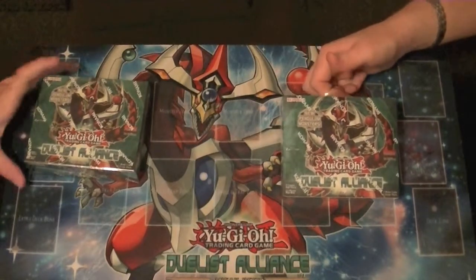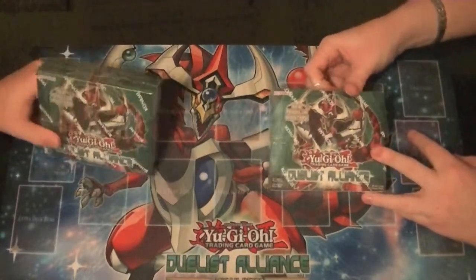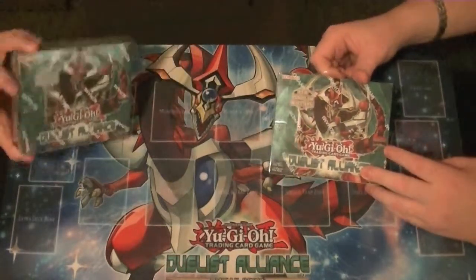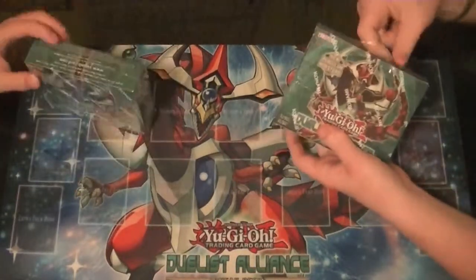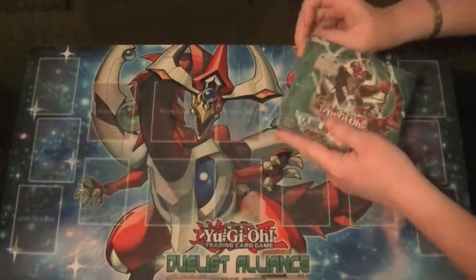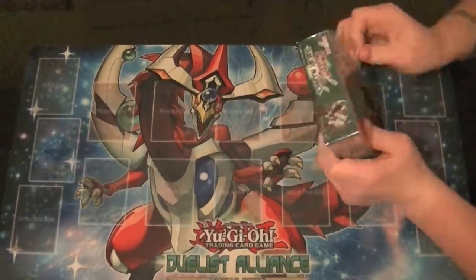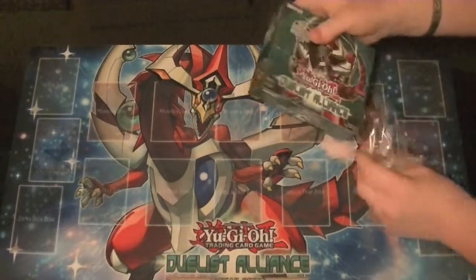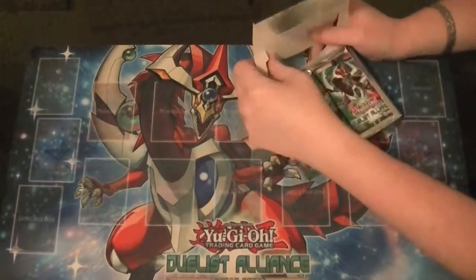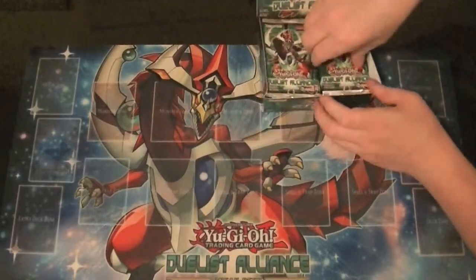Hello ladies and gentlemen, boys and girls, children of all ages. This is Supreme Dragon and Hidden Assassin Pete, over here, as Hidden Dragon. Welcome to Part 3 of our box versus box 16 box opening. Don't forget to like and subscribe — buttons are down below. Leave us a comment on who you think had the better box. These were purchased from DaveAndAdamsCardWorld.com. If you haven't checked out the first two, be sure to check them out.